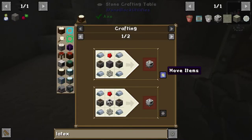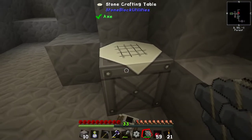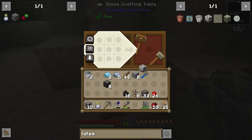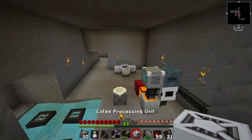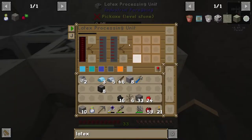Iron gear — it's going all funky, getting confused. Exit the crafting and bring it back in. We now have a latex processing unit; it's going to go right here and does need power, but that's okay.